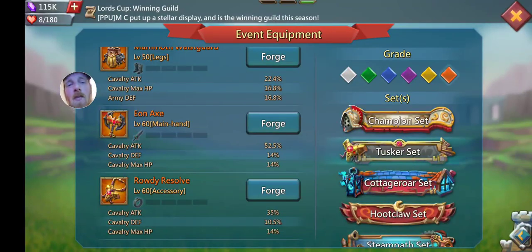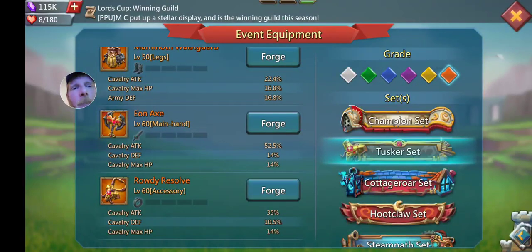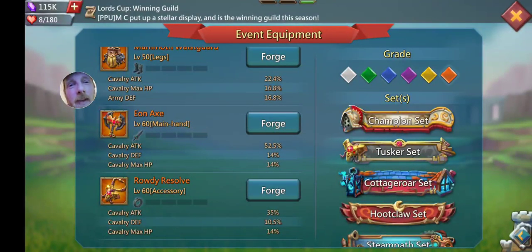Both of them are great, and if you want a pro tip on which one to start with and focus on first, it's gonna be the Rowdy Resolve — your accessory this time. The reason why is that while you only have one axe to build as opposed to three Resolves, on the axe you have to make it mythic for it to even be better than your normal main hand for your cav gear. The accessory can be gold — it doesn't have to be mythic to be better than your mythic drums. So cost-wise, it's gonna be more effective and cheaper to go for accessories first on this one. A little pro tip.